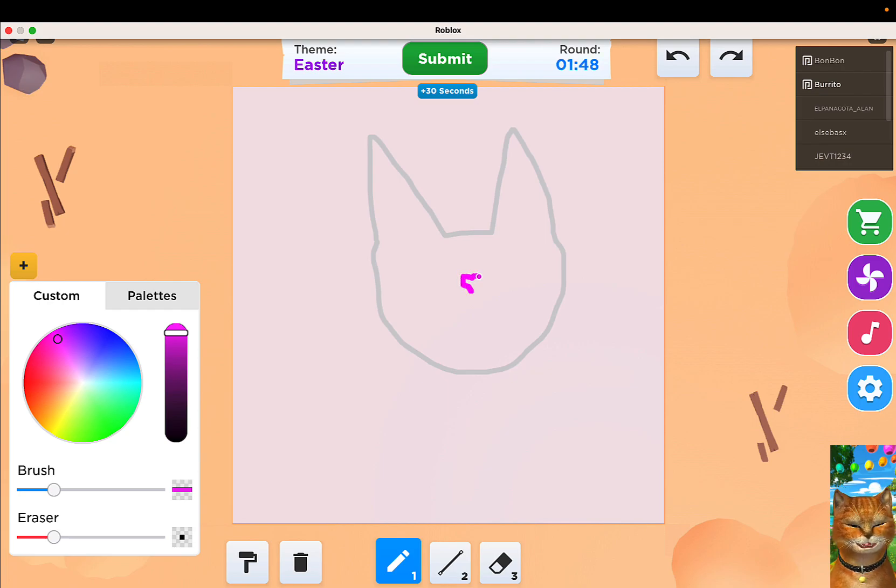Let's go for a bunny, an Easter bunny — that's much better. Get that cute little nose, give him some eyes, and of course whiskers. This bunny — I'm going kind of slow on it, I need to draw faster.